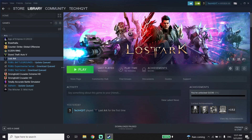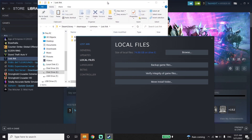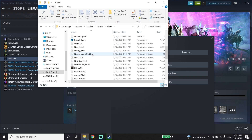To fix stuttering, freezing, or lagging when you're playing Lost Ark, first of all just go ahead and open up Steam, then click on Library. Now right-click on Lost Ark, go down and click on Properties, then click on Local Files and click on Browse. Browse your install location, then click on Binaries and then click on Win64. Now just go down and right-click on the Lost Ark application.